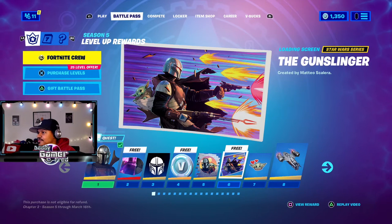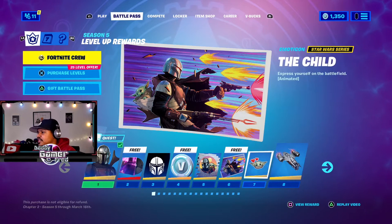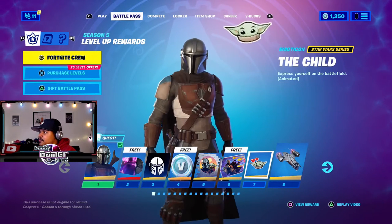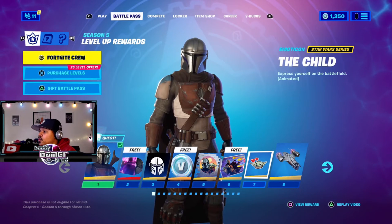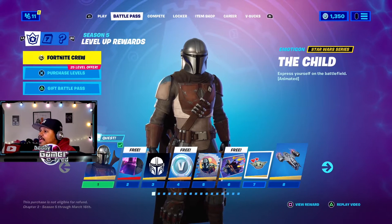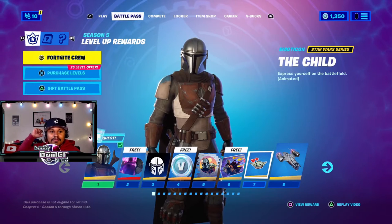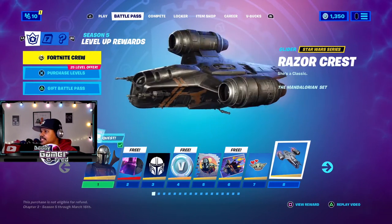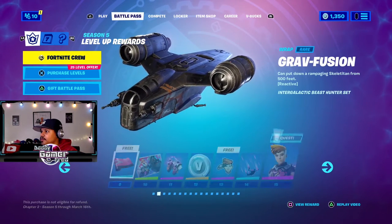Oh I like this weapon he has - the dual wielding vibe. I really wish Fortnite let us do some dual wielding like that. What's this? 'Express yourself on the battlefield' - I wonder if we could have that on the emote back bling. That lets you have the emotes as a back bling, that'd be fire.